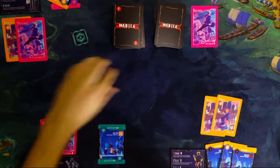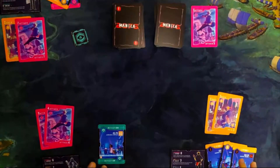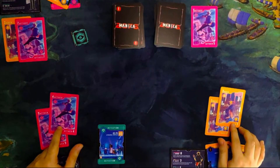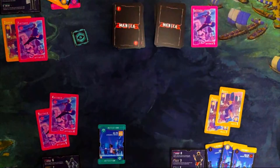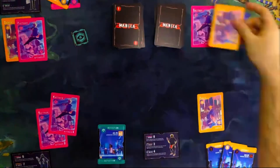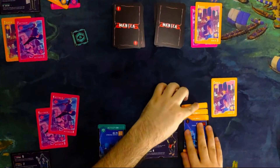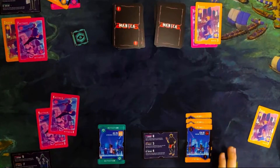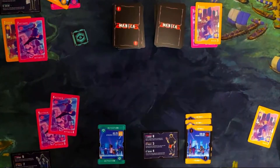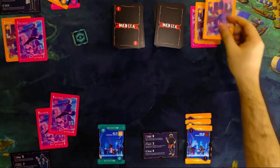After getting cards from the data center, you will now choose one of the cards you played to be your key action this round. Data cards you got this round with the same color as your chosen key action will be installed as safe cards — install them vertically. Since I only played yellow cards here, I will only get to choose a yellow card, and all of the yellow cards I got will be installed vertically, meaning they are installed safely. You can only install a maximum of 3 safe data cards per color. Having these 3 means I already have the maximum. Any excess over the limit will be discarded. After installing those cards, discard the action card you used.